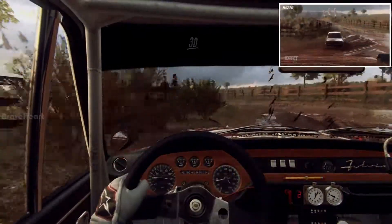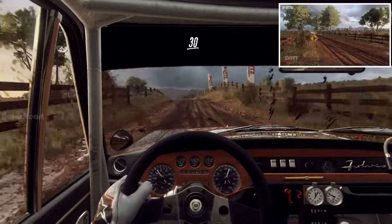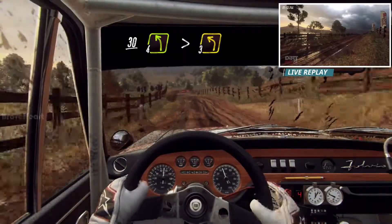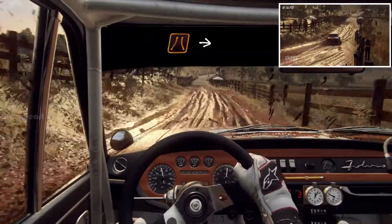30. 6 left over Crest, to Flat middle over Crest, 30. 4 left, tightens 3. 50. Tarmac Bridge, into 3 right, tightens.